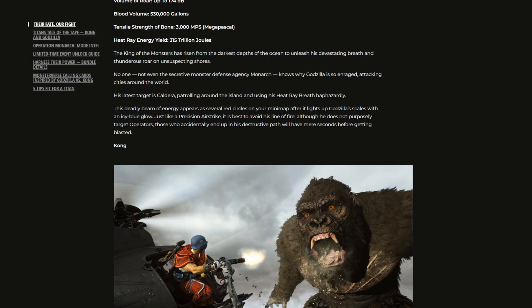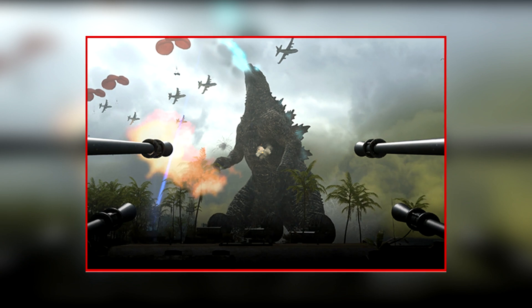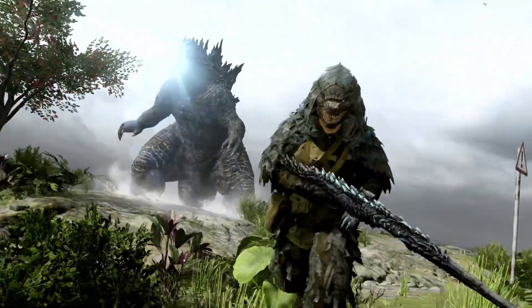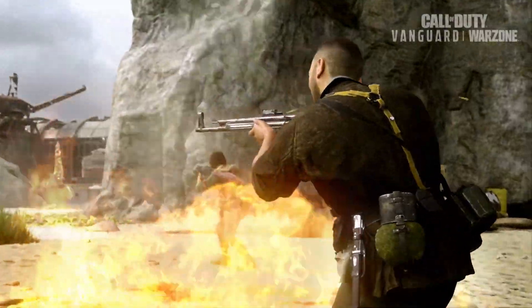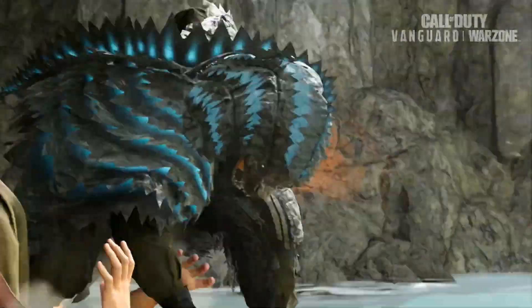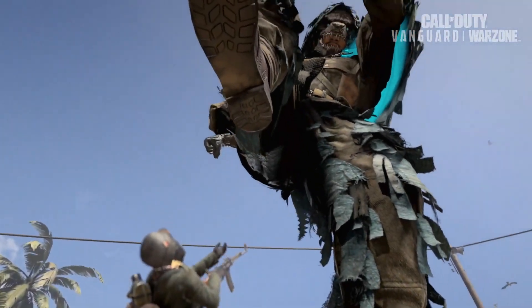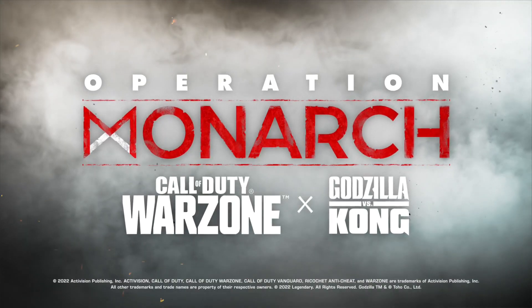No one, not even the secretive monster defense agency Monarch, knows why Godzilla is so enraged and attacking cities around the world. His latest target is Caldera, patrolling around the island and using his heat ray breath haphazardly. This deadly beam of energy appears as several red circles on your minimap after it lights up Godzilla's scales with an icy blue glow, just like a precision airstrike. It is best to avoid his line of fire, although he does not purposefully target operators. Those who end up in his destructive path will have mere seconds before getting blasted. Kong and Godzilla are not foes — the whole point of the movies was to show that humans were the enemies.